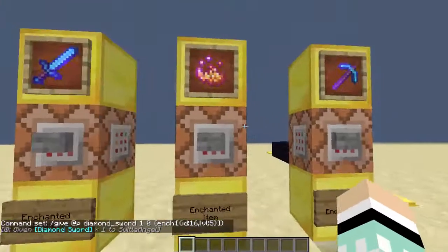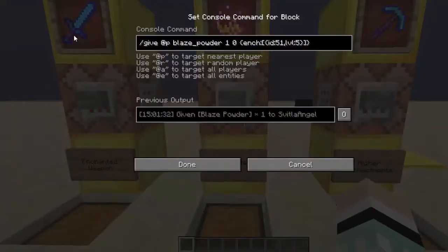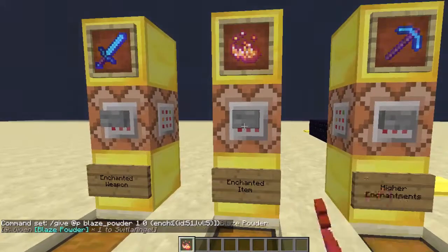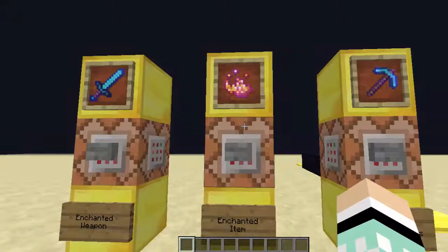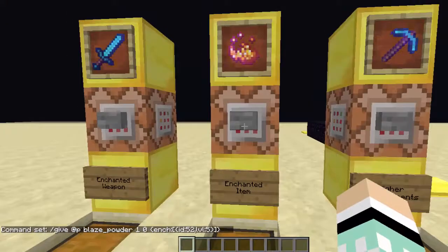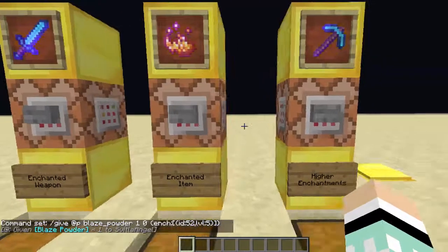Now the next thing is enchanting items - like I showed you, you can't put them in the enchantment bench. So we do the exact same thing as we did with the diamond sword, except with an ID for something like blaze powder. I've done enchantment ID 51 which is Infinity at level 5, so when I run this I'm going to get Infinity 10 blaze powder. If you want an enchanted-looking item but don't want it to show an enchantment name, just change the ID to a number that doesn't correspond to an enchantment - like 52 - and it'll look enchanted without showing a specific enchantment underneath.